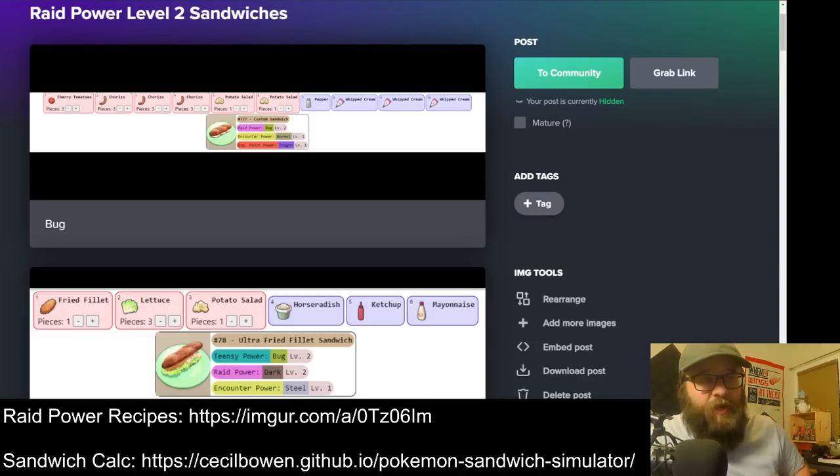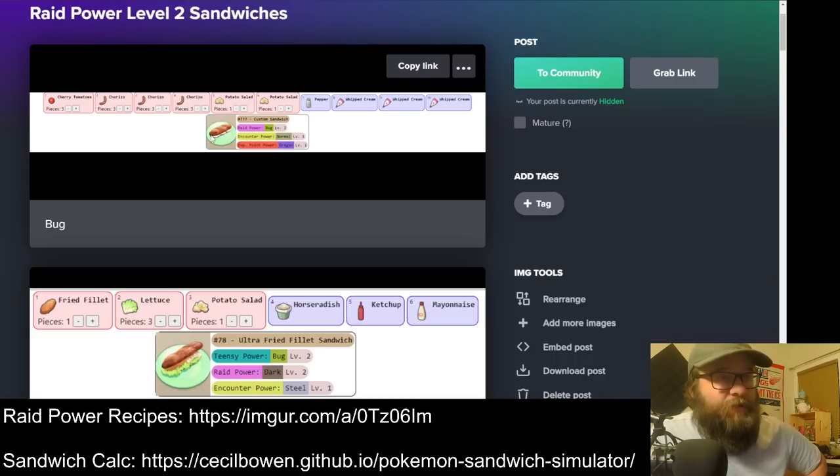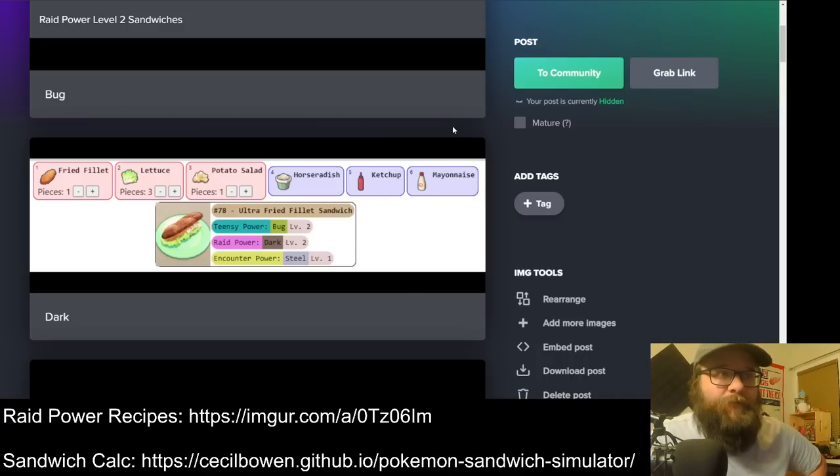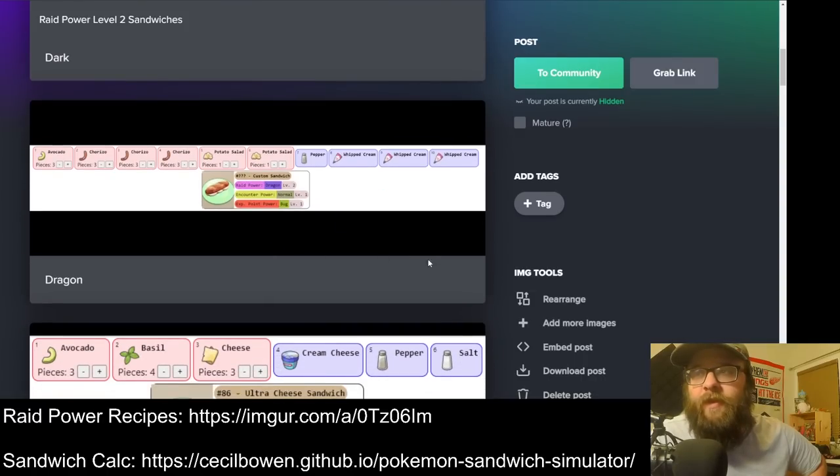While other-me is finishing up farming those raids, let's talk about the sandwiches. Here is the Imgur album — which I'll have linked in the description — containing all the recipes for Raid Power level 2. They fall into a few different categories. The Bug Power one falls under the sausage hell category: it's got three pieces of chorizo — so nine individual sausages — two potato salads, and three cherry tomatoes. Then you've got ones like this pre-made recipe for Raid Power Dark: just fried fillet, lettuce, and potato salad. Obviously better because they're simple sandwiches, but not every type has one like that. Dragon and Bug fall into the sausage hell category.